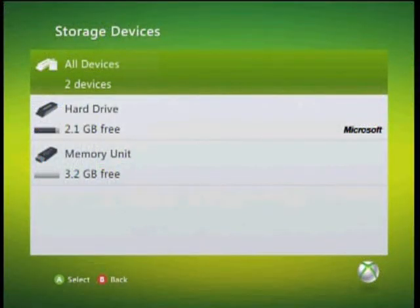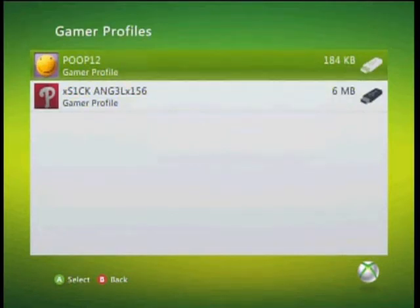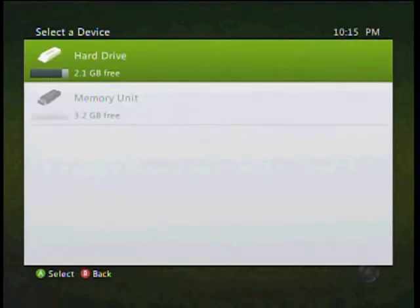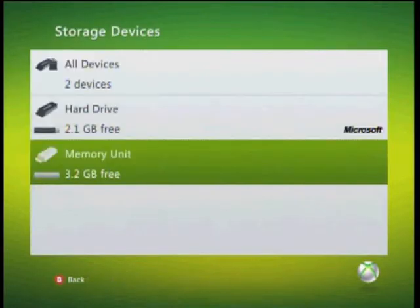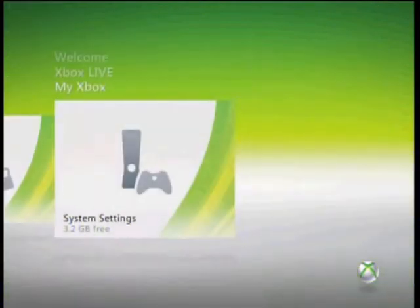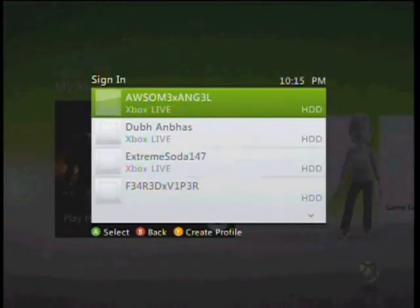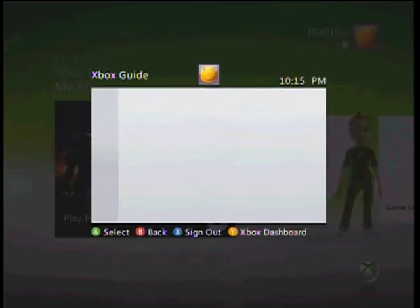Okay, we're now back at the Xbox. So what you want to do is go to your memory unit where your profile is. Okay, now go to Gamer Profiles, go to your profile you created, and now move it to the hard drive. Now after that, you want to go to the dashboard and sign into your account. And then after that, you want to go play Halo Reach. I'll show you what to do after that. Wait for the game to load up and everything.